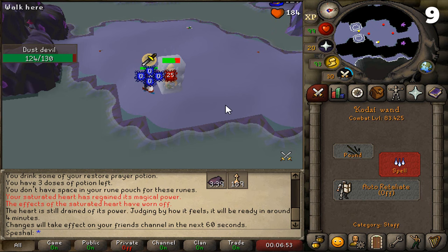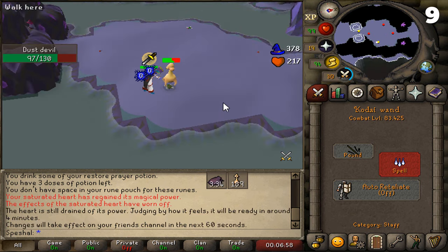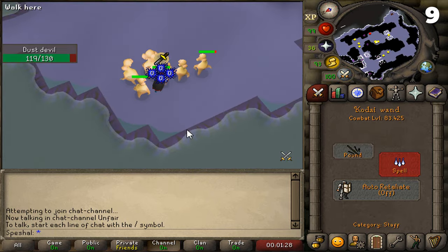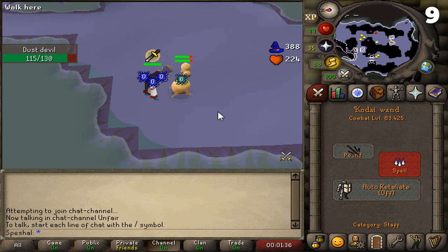Tip number nine. If you have a Dust Devil task, you can burst or barrage the Dust Devils down in the Catacombs of Kourend. You can stack the Dust Devils on both the northwest and southeast corner. The easiest way to stack them is to shoot them with a blowpipe or throw darts or knives at them. After you've tagged them all, all you need to do is click back and forth on one of the corners until they all stack on each other. Once they stack, you can mage them down.